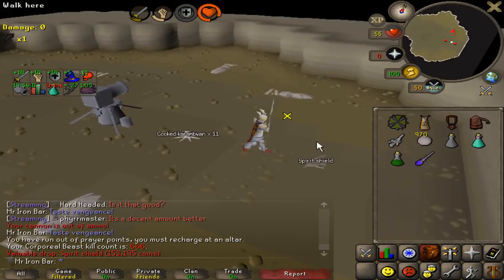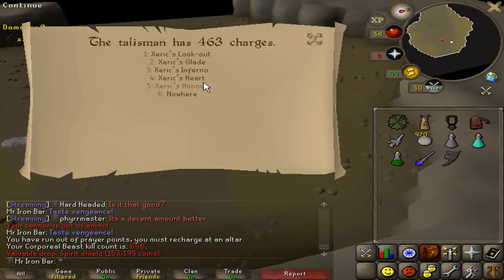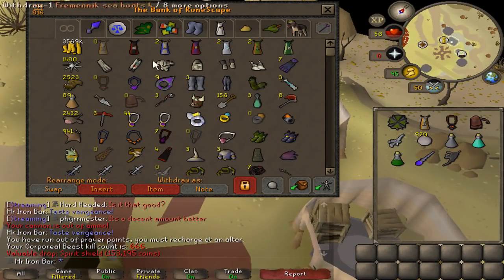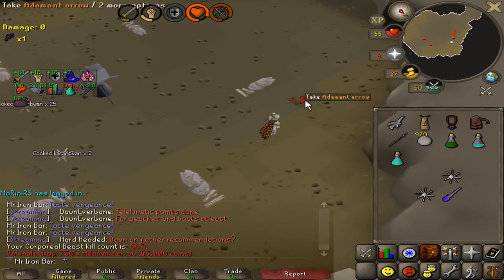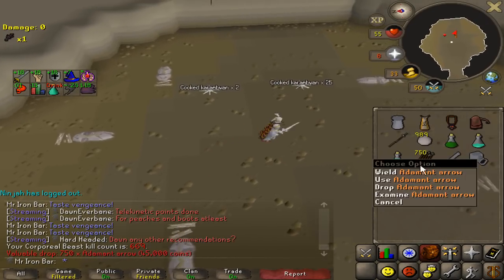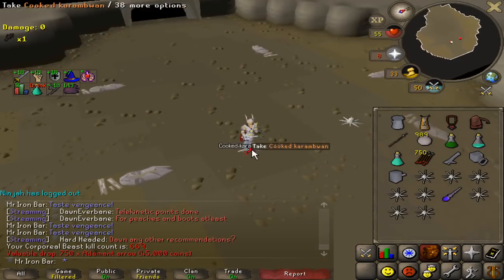Spirit shield! Okay, it's been actually quite a long time since I've got one of these but I got a ton of them though. Let's just look again - I haven't really looked at my stash in a while. Alright, last kill of the day. Unfortunately that two hours didn't provide me with the really dank stuff, but it's okay, slowly getting there to Elysian.